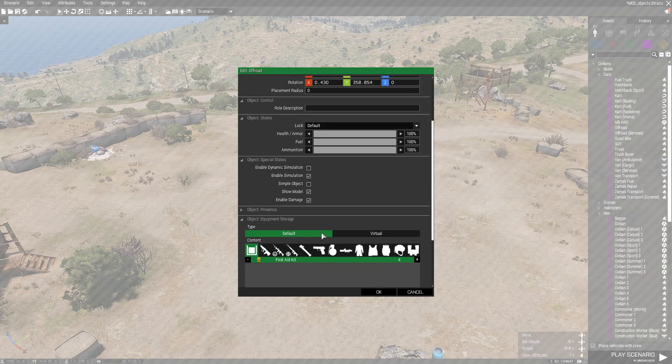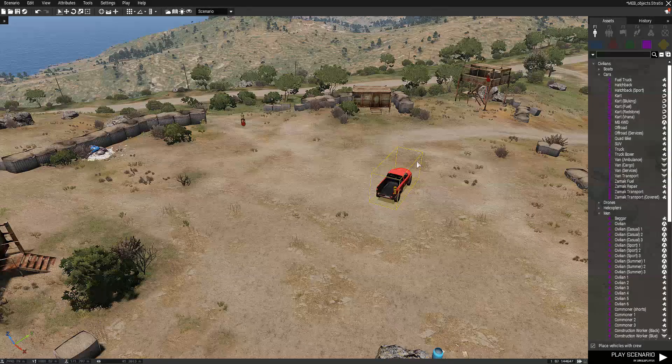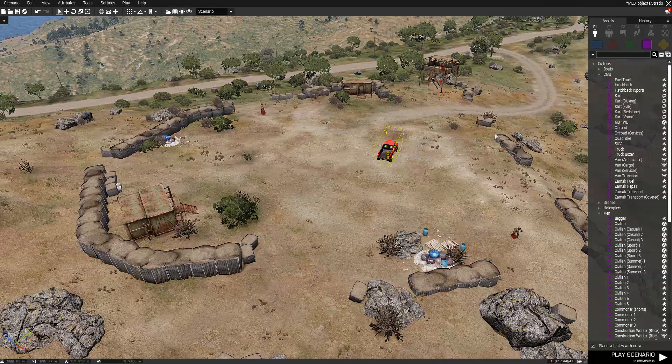If you double-click the vehicle it has contents, and typically vehicles will have a bunch of first aid kits. I don't think that's very realistic - personally I think in real life you'd probably have one - so you can adjust that, and maybe add a tool kit if you want the player to use it. So we've given them a vehicle; they're a patrol that's just there for a little while.